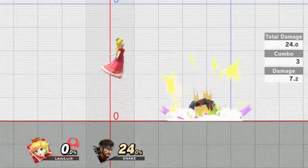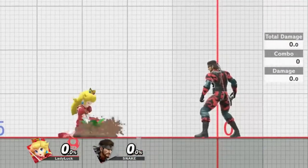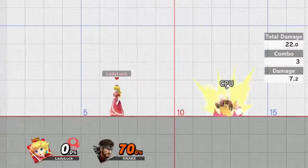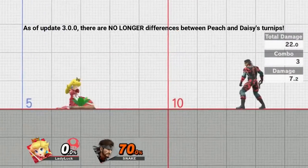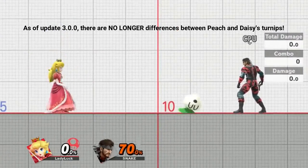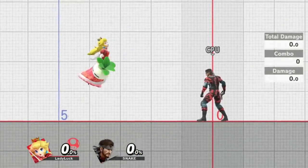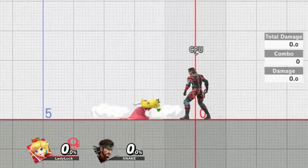I'll link this in the description as well, and feel free to drop a like or subscribe if you want more Peach/Daisy content in the future. Before we begin, I'd also like to say that as of update 3, there is no longer a difference between Peach and Daisy's turnips. I'll be using Peach throughout this video, but any combo she can perform, Daisy is able to as well. With that out of the way, let's get started.